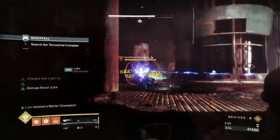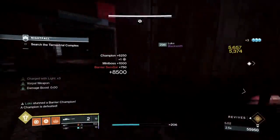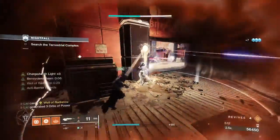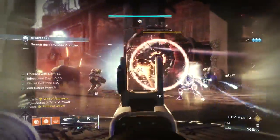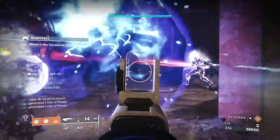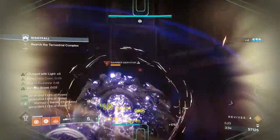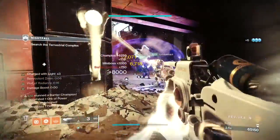In here, there's another barrier servitor. Try to take him out ASAP so he doesn't go outside and shield the rest of the enemies. Push up to the doorway, pop a banner shield, and start taking out the adds. Keep rotating all of your supers and taking ground until this area is clear. Keep in mind that the barrier knights will probably fall off the boxes that they're on, which makes them a tad bit annoying to deal with.